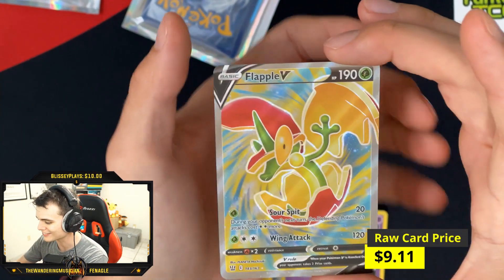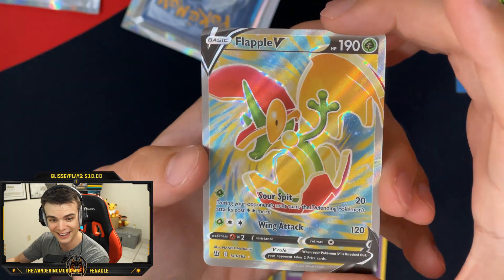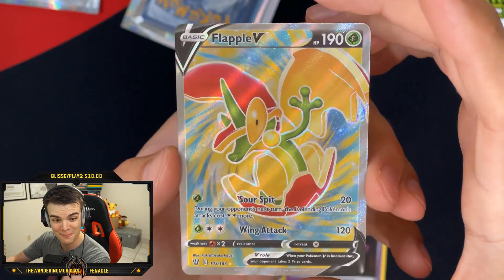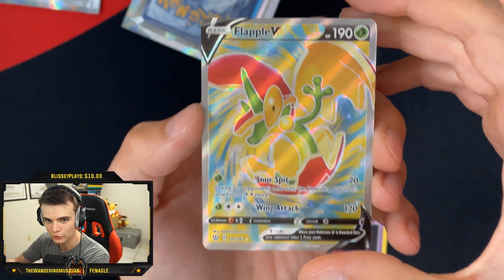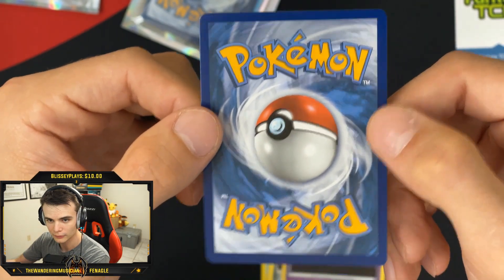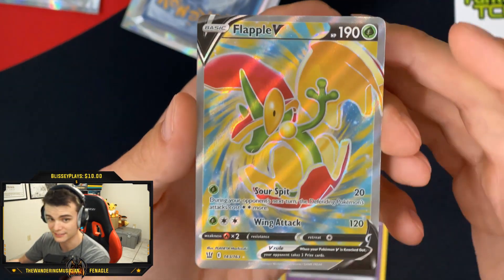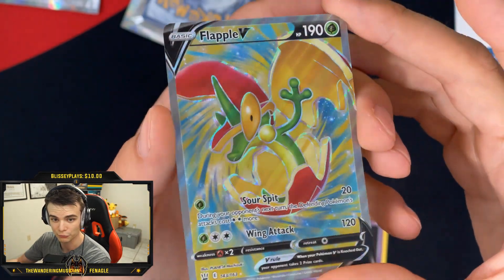Oh my gosh. Battle Styles Flapple V Full Art! What the heck? We don't even have that for our Master Set yet. Let's go! Holy crap — look at this card, it is literally minty fresh. This card looks absolutely beautiful. $8 well spent. I'm not going to lie — this is the first card we pull.